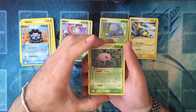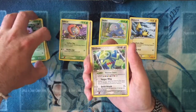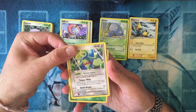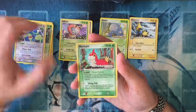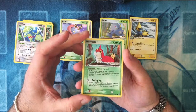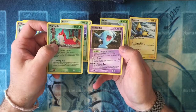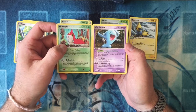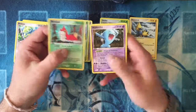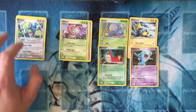A Clamperl. First Uncommon is a Cascoon. We have a Kecleon — quite a cool-looking card, nice artwork on that. Then the Reverse Holo is a Wurmple. And the Rare is a Wobbuffet — one of Jessie and James' Pokémon in the series, if you guys watch that. Wobbuffet, very nice.